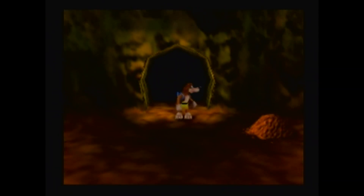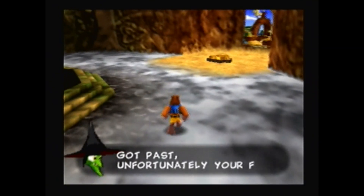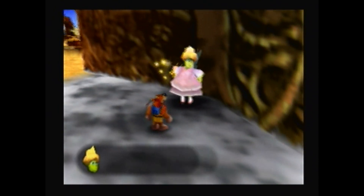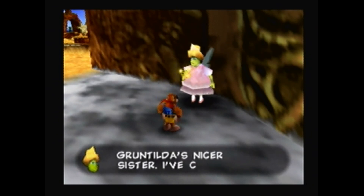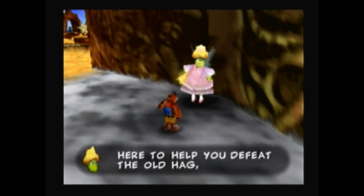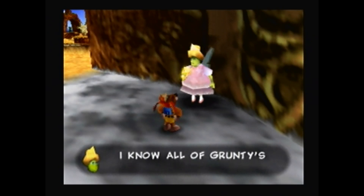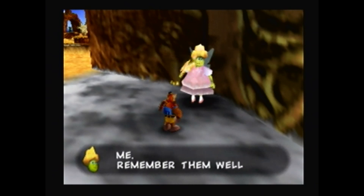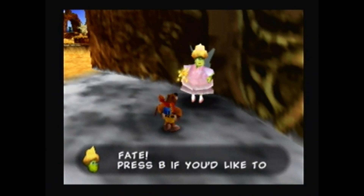That's the animation Banjo does when you collect all the Jiggies in the world! That note door was easy to pass. Let's say hi to Brentilda — she's Gruntilda's nicer sister, who's crept down to help us defeat the old hag. She knows all of Grunty's disgusting secrets and will tell us three of them every time we find her. Remember them well, as they will help us avoid a fiery fate!